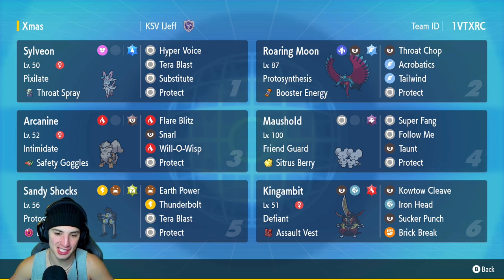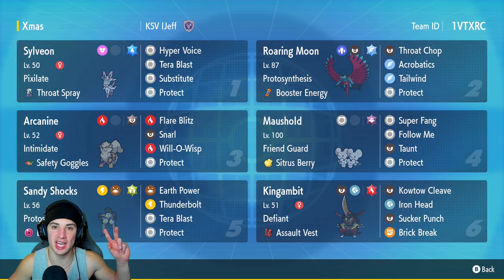Love this team so much. Sandy Shocks Terastalized at the perfect time and ripped into Armarouge. I was really hoping it would have been a Grass Tera, but the Dark still worked — Bug is still super effective and we one-tapped it regardless. Roar Moon, Sylveon, and everyone else did really well today. The only Pokemon we didn't get out was Maushold, but it was there for support and we didn't need it. That's going to be it for today's video. If you enjoyed the content, smash that like button, and if you're new here, click that big red subscribe button so you know when all my videos go live. You guys rock — I'll catch you on the next one. Peace out everybody.